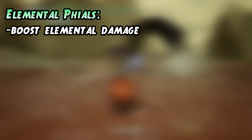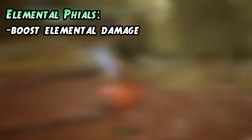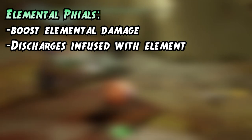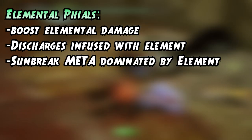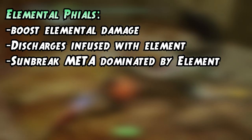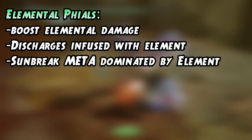Elemental phials boost the existing elemental damage of the weapon, and the discharges are infused with the equipped element. In Sunbreak they are highly efficient and you should definitely focus on element as soon as you can. Especially in late game you should farm for a set for every single element for the highest possible damage output.